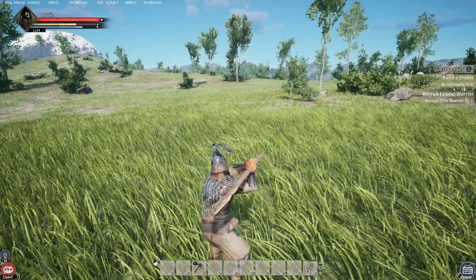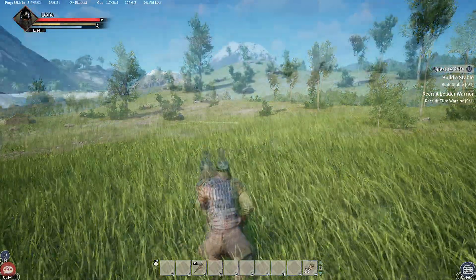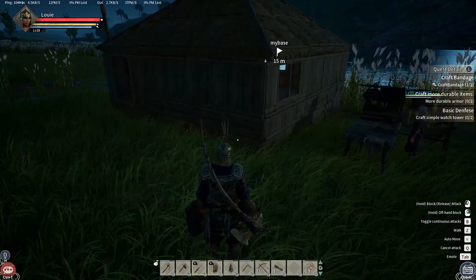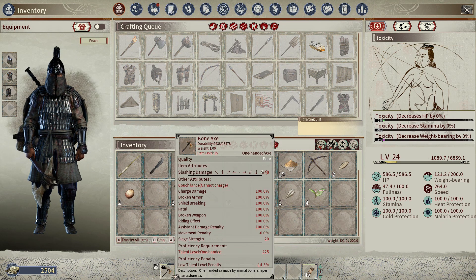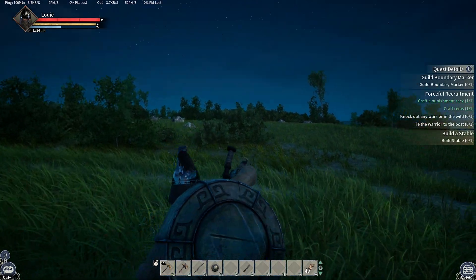Combat is another big focus in Myth of Empires. Weapon-wise, there are one-handers, two-handers, pole-arms, bows, throwing weapons and siege weapons. There is also a decent amount of different armors to craft, where you basically work your way through different tiers — from wood to bone to copper to iron and so on.